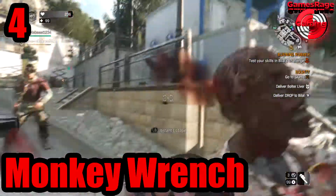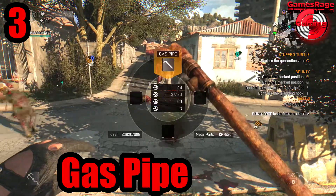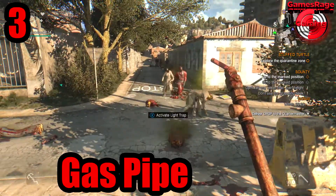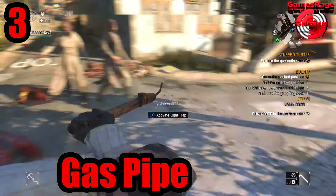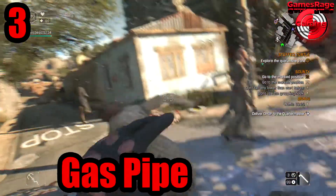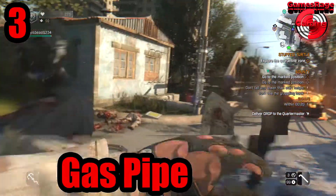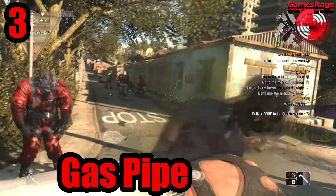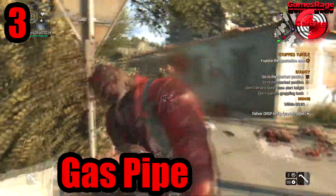At number three we have the Gas Pipe, which currently does 48 damage and has three repairs. Again, another great useless weapon added to the game. I'm just beating the crap out of these zombies and they're just not dying at all — not even the slightest bit of damage on them.